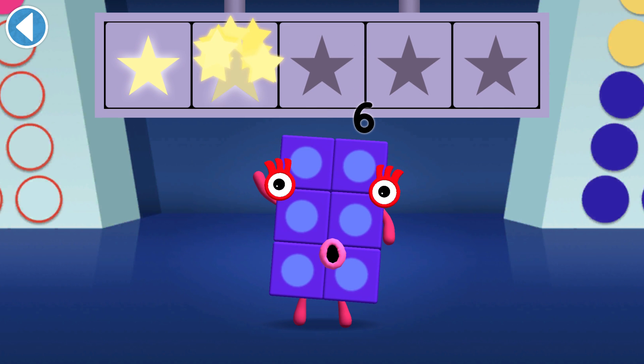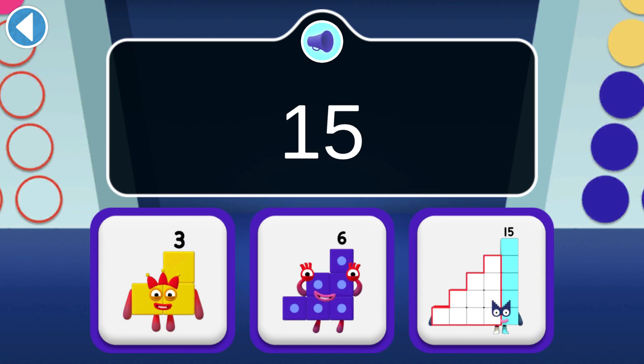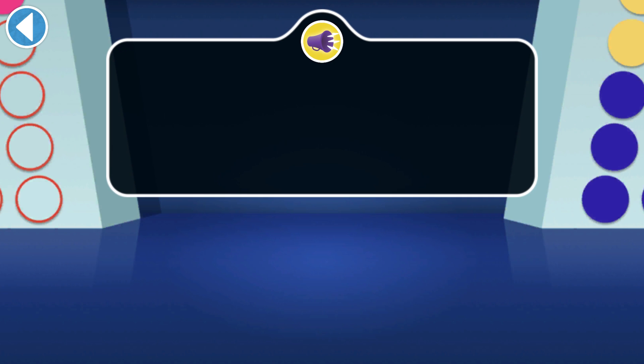Hurray, you won two super shiny stars! Can you find Number Block 15? You won three super shiny stars! Which Number Block can ride two rays? It's an even number.